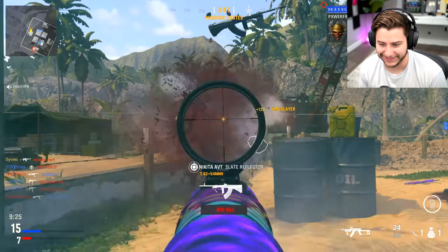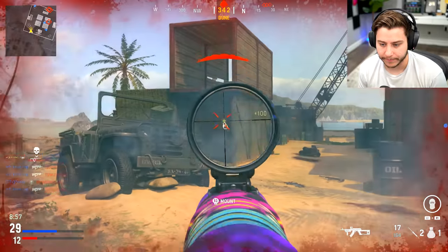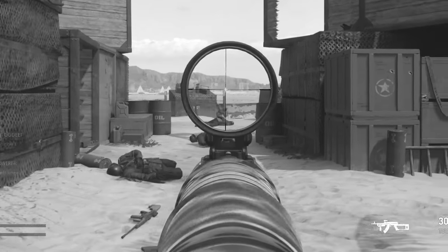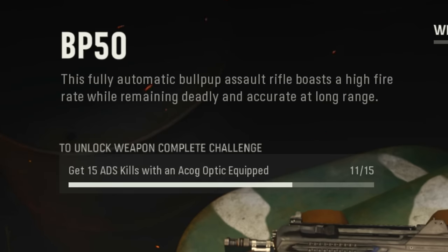Bro, that shit just looked like a freaking nuke in my face. What the fuck? I didn't even throw a grenade. Vanguard's already giving me a headache. I didn't even get to unlock it in time — I literally need four more kills.